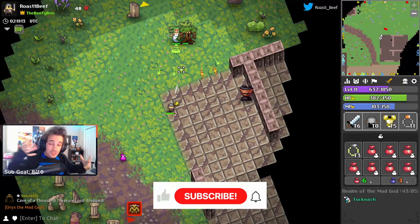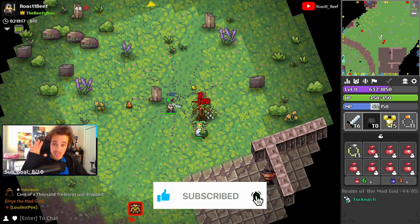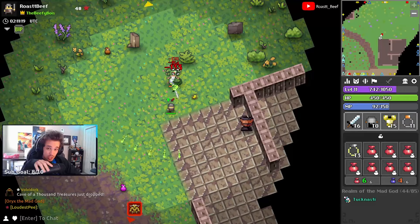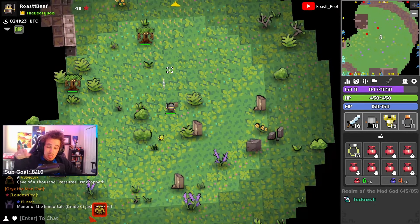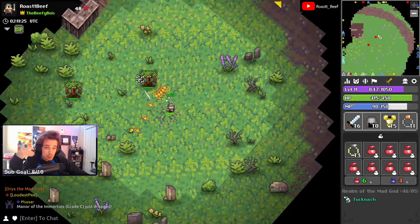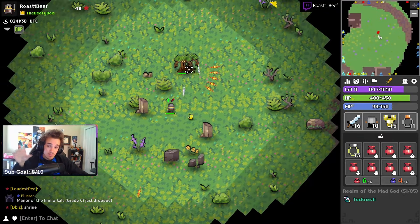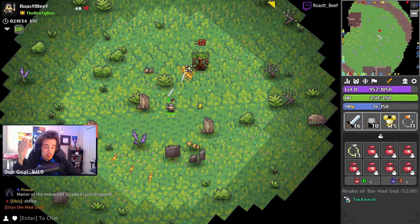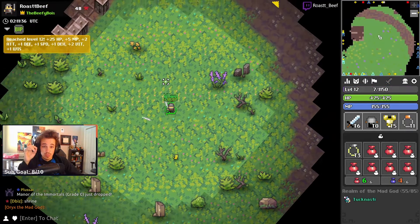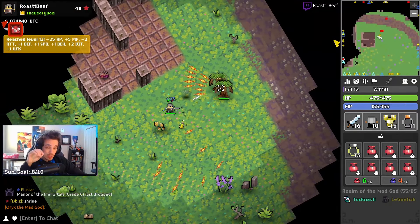Hey guys, Roast here with another realm video. Today is the first day of a new series I'm calling Realm of the Mad God Geographic. In each video, I'll break down one of the new biomes — what it looks like, where to find it, what enemies will attack you there, anything you need to watch out for, and finally what loot and dungeons you can expect to get from that biome. If you're new, make sure to subscribe and share this video to help Realm of the Mad God go viral. Today's video will be covering the abandoned city biome, which is one of the new added biomes, so strap in.